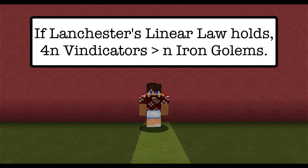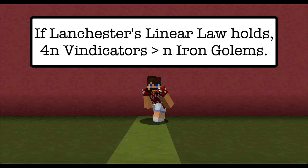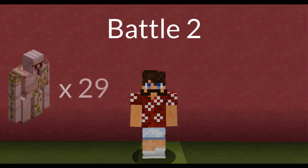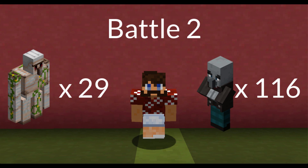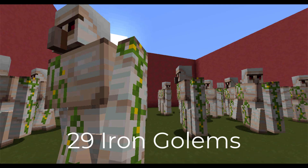If Lanchester's Linear Laws hold in Minecraft, we would expect an army of Vindicators to beat an army of Iron Golems whenever the Vindicator army is four times the size of the Iron Golem army. So we're going to test this by having 29 Iron Golems fight 116 Vindicators. Notice that the ratio of their army sizes is one to four, so we would expect the Vindicators to win.